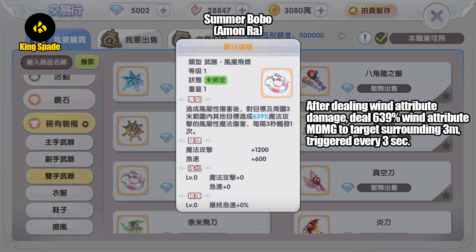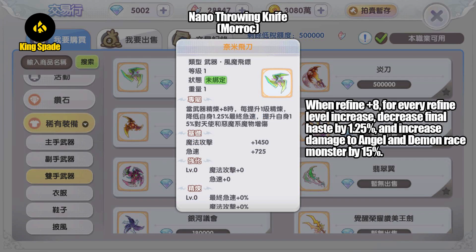Next, gold weapon dropped by MVP Amon Ra — Summer Bobo. Previously we had water and now we have wind. After dealing wind attribute damage, deal 39% wind attribute magic damage to the target and its surrounding three meters, triggered every three seconds. Looks like the wind element deals more frequent damage compared to the water element, and with that deals more total damage as well.